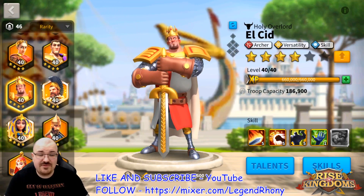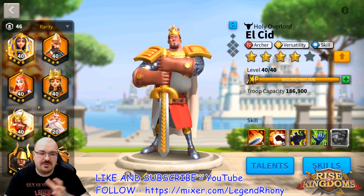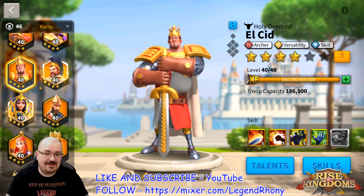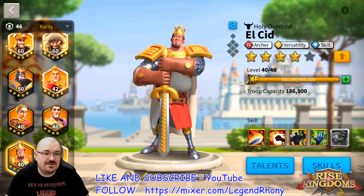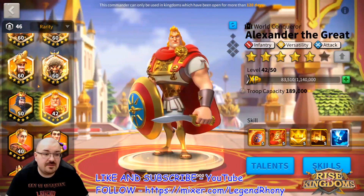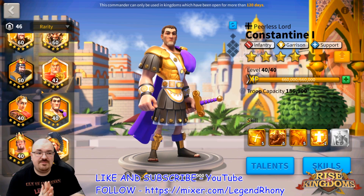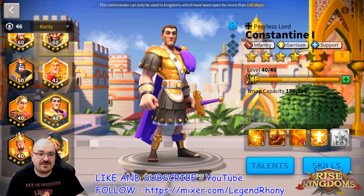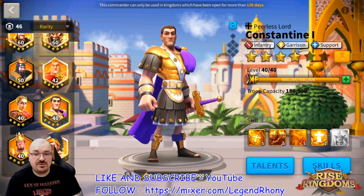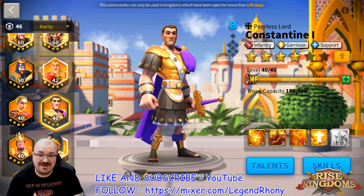You can check the LCD commander spotlight for talent trees, and the same for Genghis, Saladin, and YSG. Now let's talk about infantry — there are two pairs due to preferences. The first pair is Richard with Alexander, and the second is Charles Martel with Constantine. Charles Martel and Constantine excel very well in garrison, field battles, Sunset Canyon, and Ark of Osiris, but not in PvE. Richard and Alexander excel everywhere except garrison.